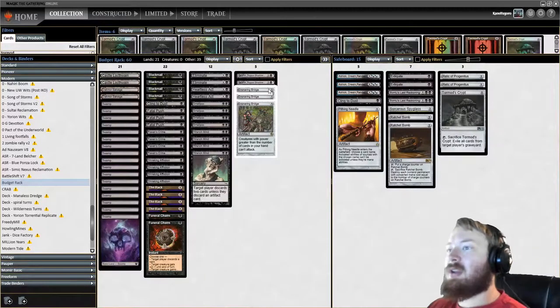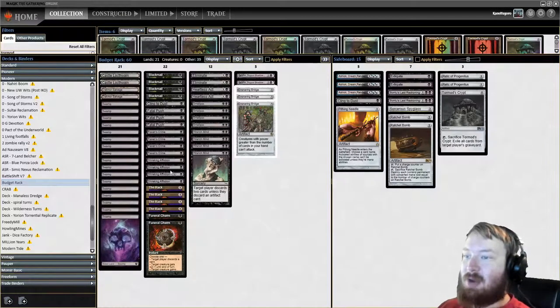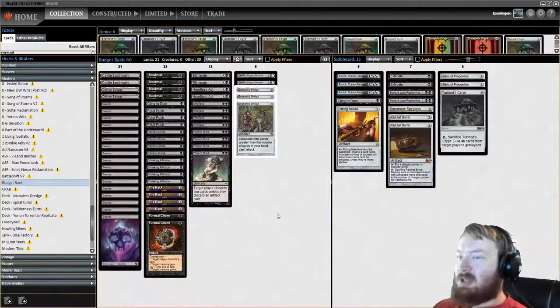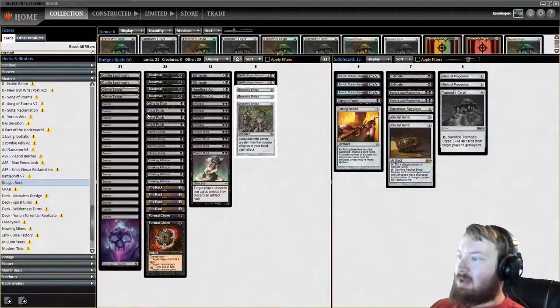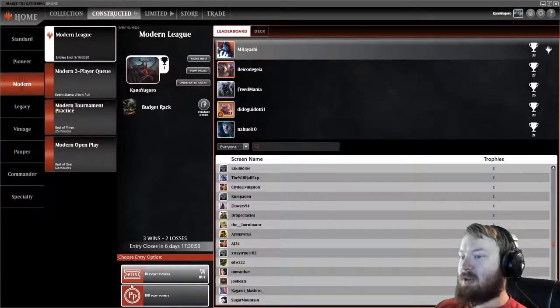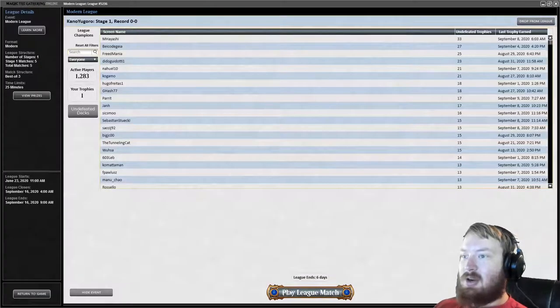This is a $10 Rack deck. The idea is we're trying to empty our opponent's hand as fast as possible so they die to the Rack and Shrieking Affliction. Ensnaring Bridge was too vital and does not have a budget replacement, which is why it is the majority of the cost. We're not running man lands or Urborgs to support Smallpox, which is why we have no colorless lands. This is a good starting point if you wanted to play a Rack or Rack-Pox style deck. Let's take our budget deck into our Modern League.